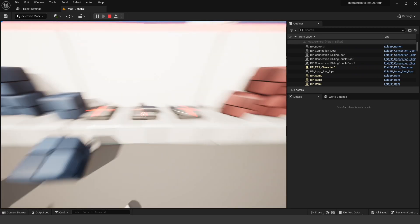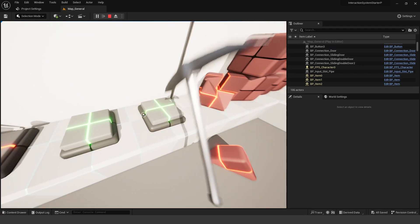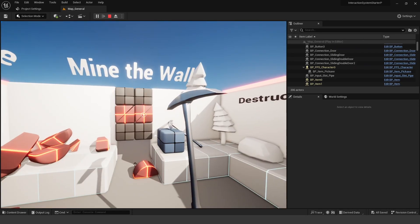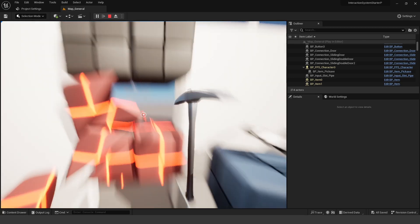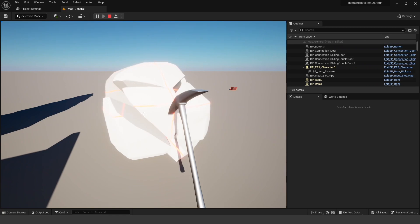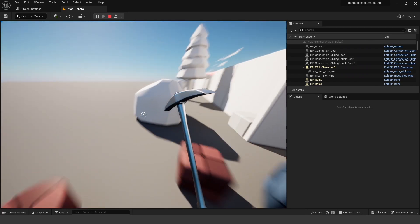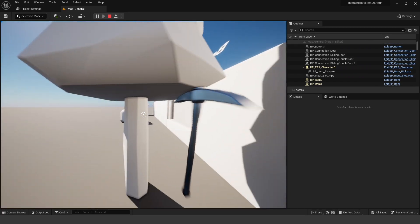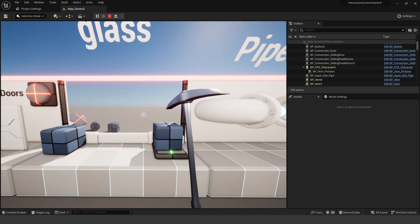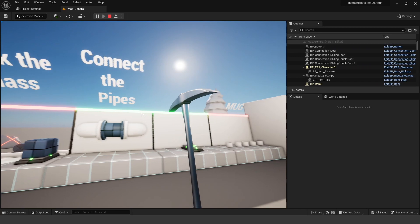Over here we have different items — a little gun item you can shoot, and a pickaxe item. There are breakable and destructible meshes — you can mine through walls and break through them. There's also harvestable foliage: harvestable rocks, harvestable trees that drop logs. Another pressure plate opens a door. You can connect pipes by grabbing a pipe, plugging it in, and the light turns green.